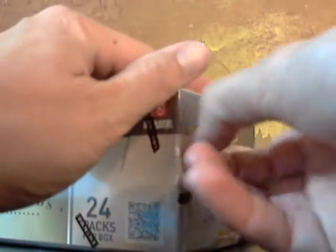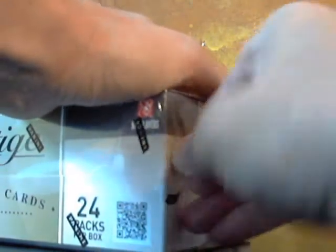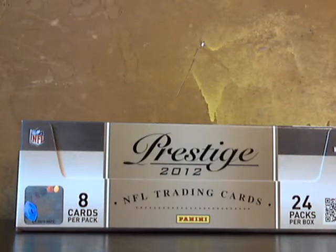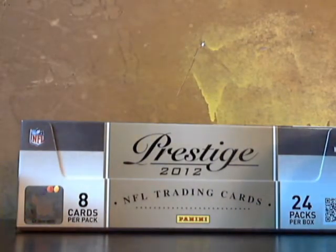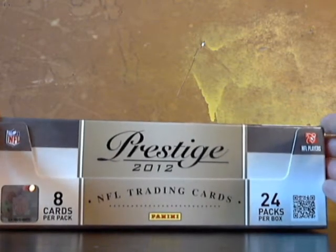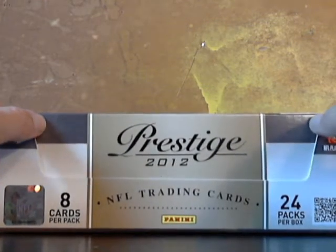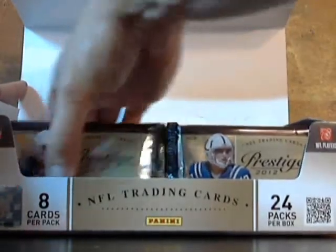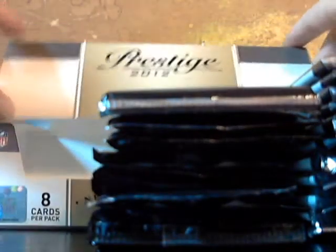Next week's box break we have another Allen & Ginter, and the week after we have a couple boxes — Score, which is kind of a weak box, but if you're a collector you still want to get your rookies and stars. It'll be pretty cheap, a good deal to get your teams. We also have Bowman Platinum, which came out last year and I really liked it. Right now we're looking at Prestige and it has not disappointed — they upgraded significantly from last year's box.